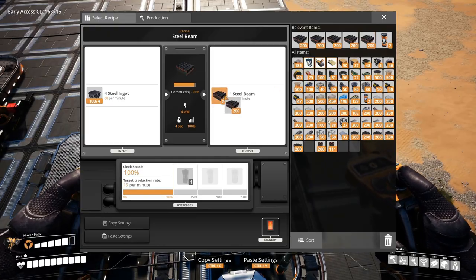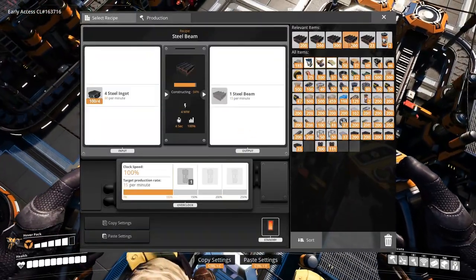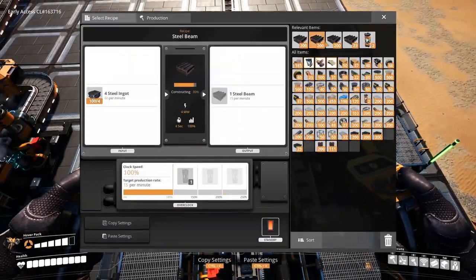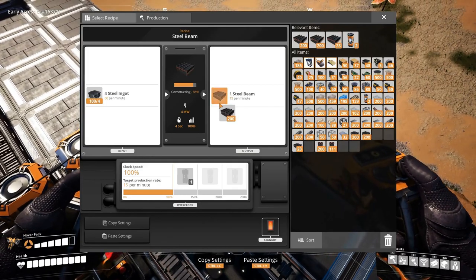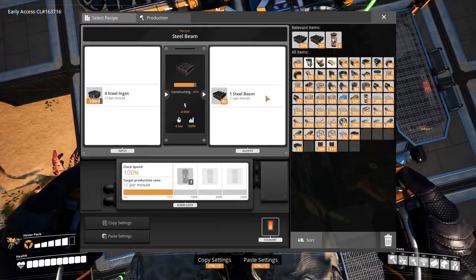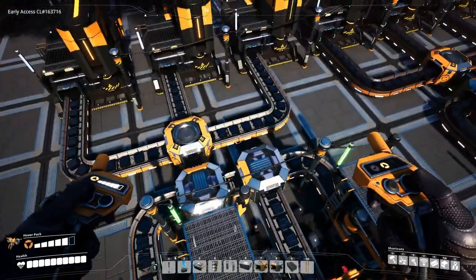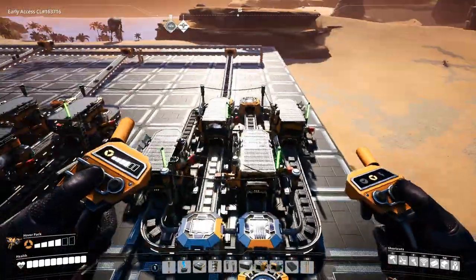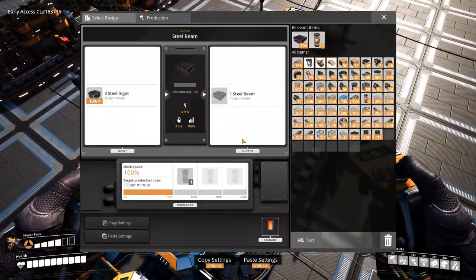Since we have a lot of steel beams, might as well just put them back here. I'm gonna get rid of this stack. So we just have one stack now. This is actually doing well.